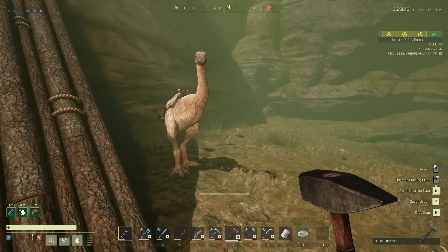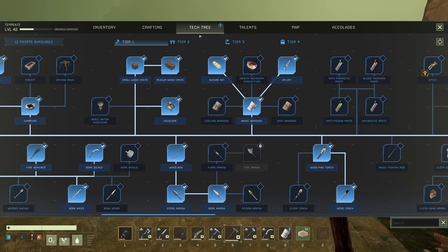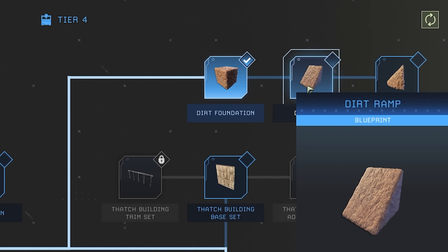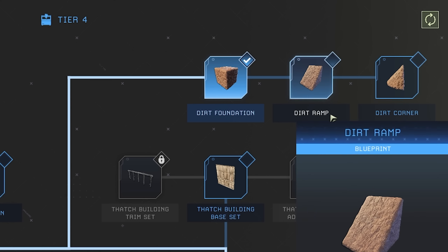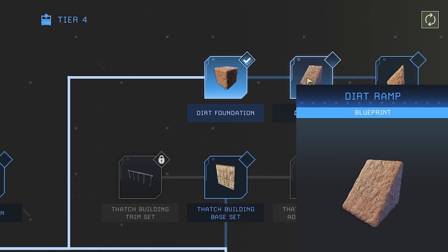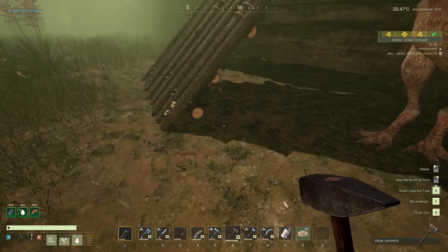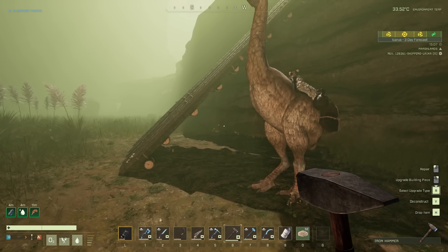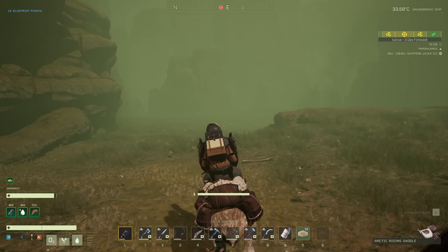We got the egress ramp all fixed up. I ought to take one of those skill points into dirt — we have dirt foundations, I think. There must be another dirt. Dirt ramp! What a shame that that's three different skill points just for some dirt building structures. Dirt ramps would be nice because they don't take weather damage, and they're easy to get. I can start bringing a shovel with me and instead of using wood ramps everywhere, we just use dirt ramps. Well, it's not going to help me right this minute, but it's something to think about.